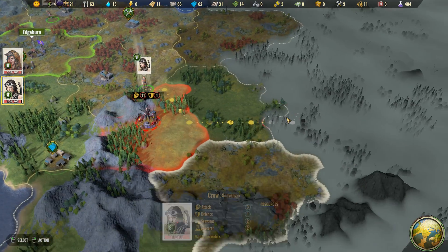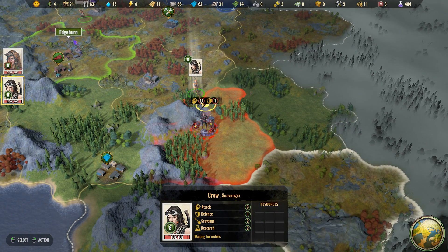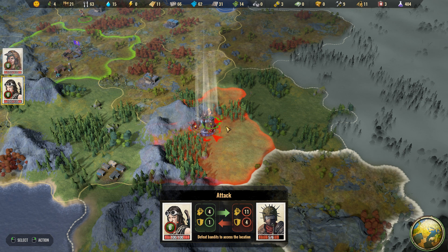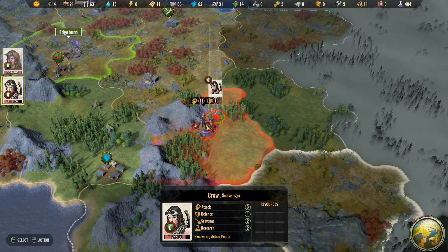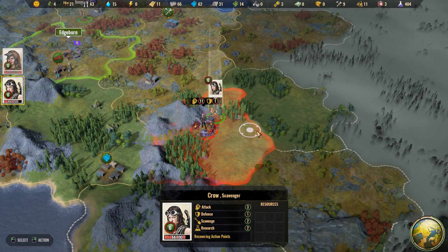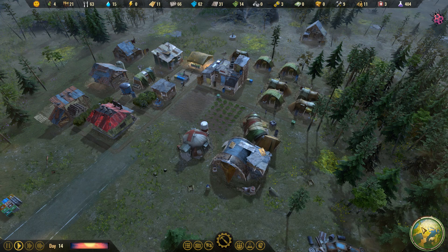Let's take Crow and attack some bandits — they only have one defense but 11 attack, which means they can really hurt Crow. She's got 3 attack and 1 defense against their 11 and 1. She did not kill them — they punched her back, she has been injured, and so has he, but not by much. It would be a very costly attack if we continue the assault. A few more refugees want to join, this time with Jyn — a specialist who's really good at exploration with lots of action points. Some children too — come on in, we can afford to build another tenement.